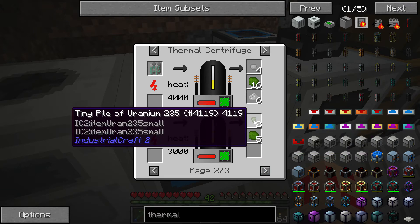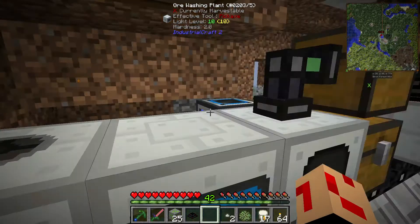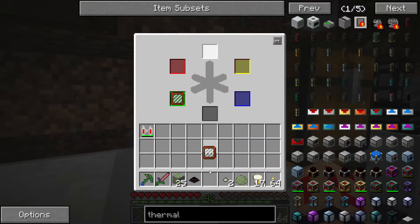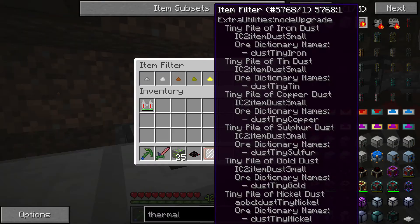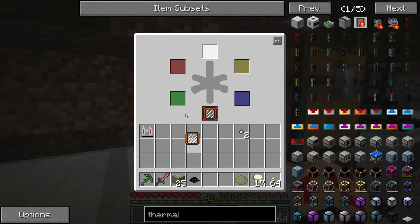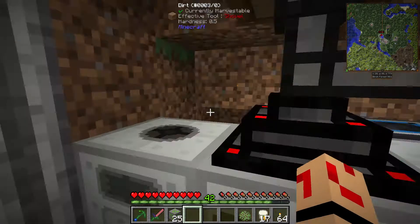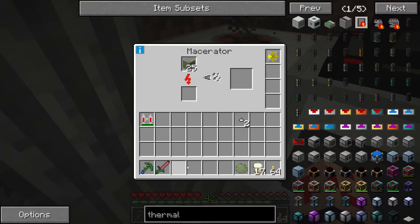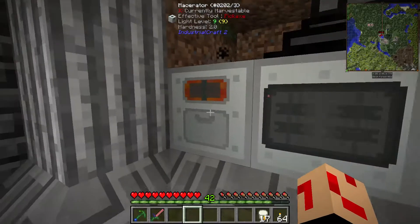We need to grab the Uranium 235 filter. We only need this one filter because both outputs need to go to the top one. Put that in there, and that there. Then we click on here, put it back in the green one, and we should be good to go. Screen Blast is back. So we'll put the Uranium ore in here and everything should be automated and good to go.